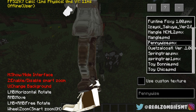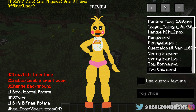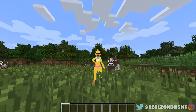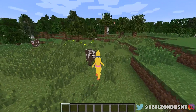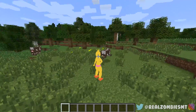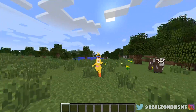Let's play as Toy Chica for a bit. As you guys can see, they actually add a 3D Toy Chica into your world, which is pretty cool — you get to actually play as her. I can walk around and run like an anime girl. I'm gonna punch this cow — it's just Chica beating up the cow!